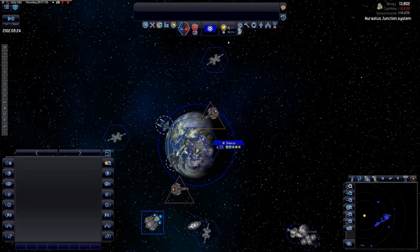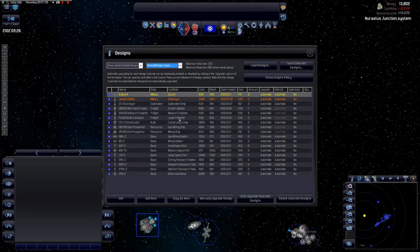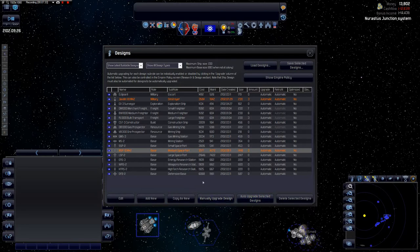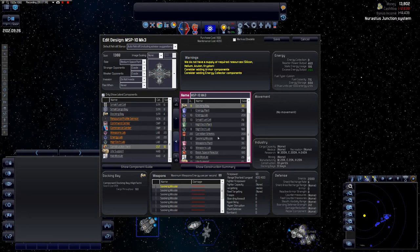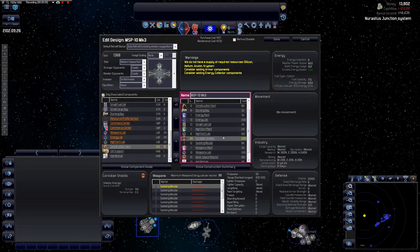Now let's work on our medium spaceport — we need to make it more efficient. Apparently we don't need as many of these components. We'll work out how much we're going to save. We don't need this many docking bays, and the station has a lot of shielding — I don't think it needs that much. We also have way too much energy being produced.